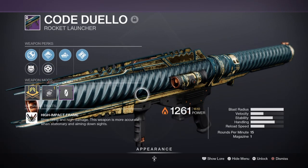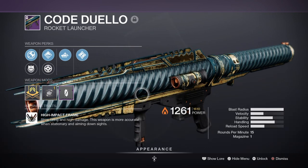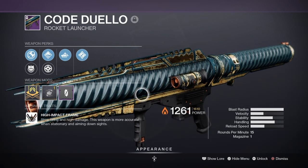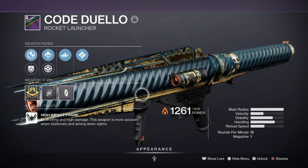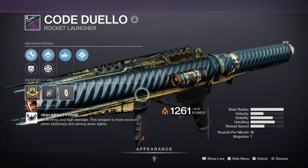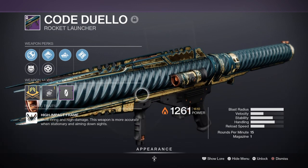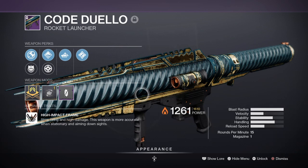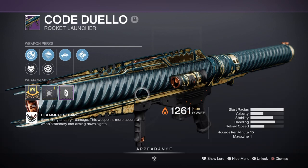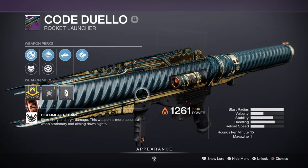For Heavy, I've chosen the Code Duelo Rocket Launcher, which has Auto-Loading Holster — perfect for negating its slow reload speed — and Ambitious Assassin, which allows you to hold 2 in the tube if you get 2-plus kills. The Rocket Launcher has proven really useful against bosses and adds with the recent buff and is slowly becoming an end-game DPS option for many PvE players. Although I never got the new rocket launcher perk that would have made this roll extremely broken, the roll I have still makes it perfect for cutting off enemies. The weapon can also produce Warmind Cells thanks to being a Solar weapon with a lot of splash damage, so if you're looking for a heavy to use, this is a perfect match.